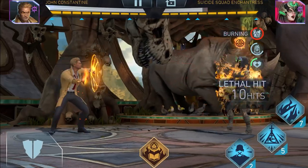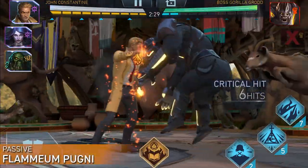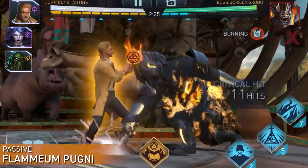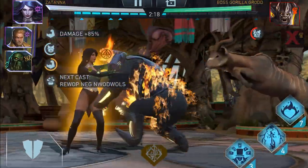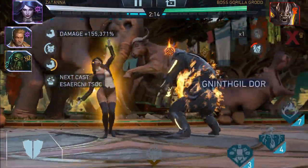But back to the Grodd fight. Each time Constantine accumulates ten combos, his passive two allows him a chance to inflict Burn in addition to damage buffs. Zatanna joins the fight to help out the team. She casts several of her specials and reduces the health of Gorilla Grodd. With Burn still active, she can deal percentage health damage with any of her specials.